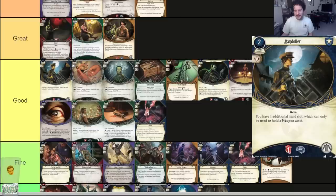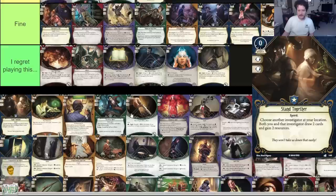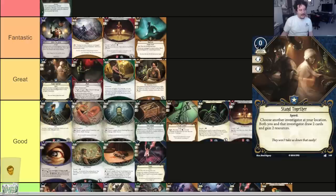Stand Together — zero cost, three experience. Spirit. Choose another investigator at your location — both of you draw two cards and gain two resources. This card is great. It is expensive experience-wise, but going into the last scenario you'll want to upgrade your Stand Togethers because you don't have much else to do, and the upgraded version is great. Anytime you play it you make someone else very happy too — helps smooth out their opening hand, reloads their hand in the late game. Very good card.